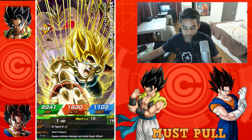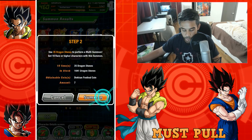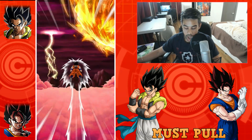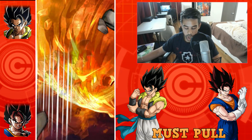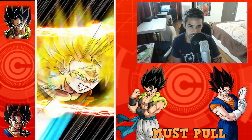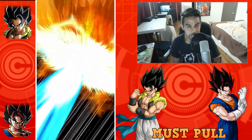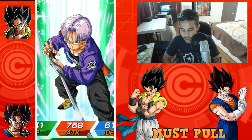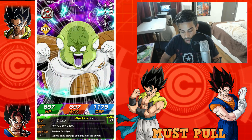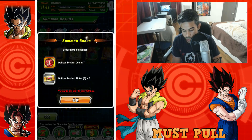We did our first Vegito banner summon, now let's go to the 35-stone summon. I'm gonna run through these a thousand stones real quick. Goku and Piccolo — that has to mean something. It means nothing. They're like best frenemies. Come on, give me something good — I got a Super Saiyan Kid Goku. I don't know what that means but I'm pretty sure it's not great.